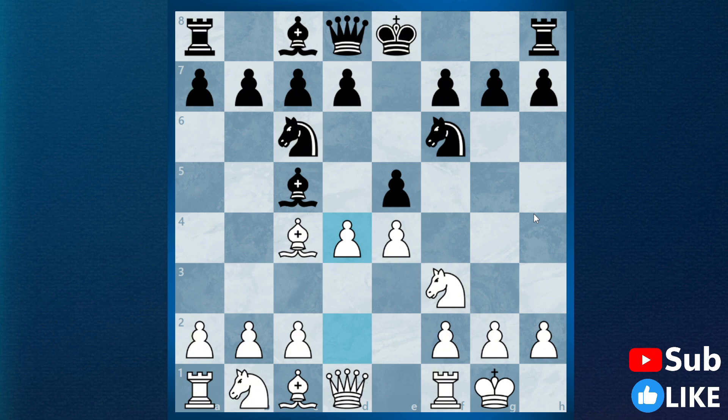Now let's look at the most common option, which is e captures d4. I have seen this many times in my own games — players often play e captures d4 in this situation. But here we can play e5, and here black has a lot of choices. The best move here is d5, but many players also tend to move their knight. Moving the knight is not a really great choice — let's look at all of these lines in detail.